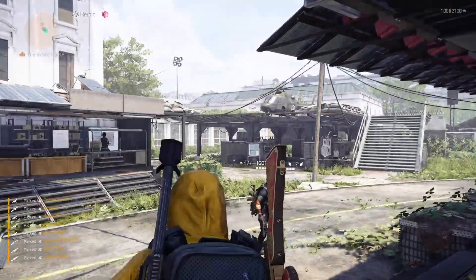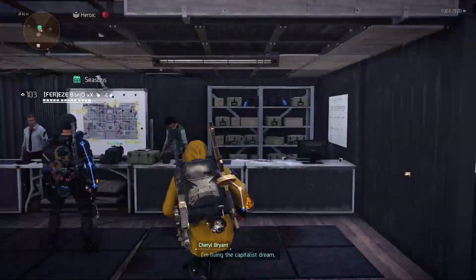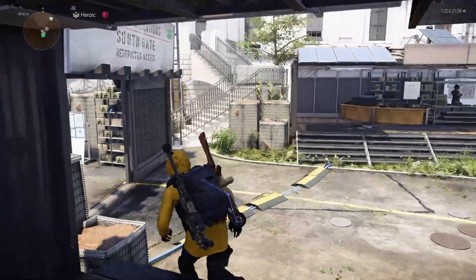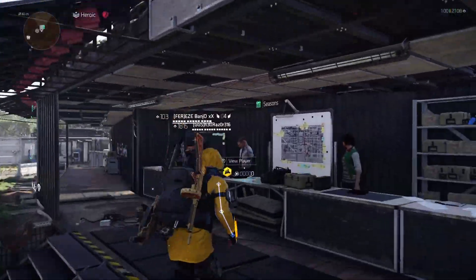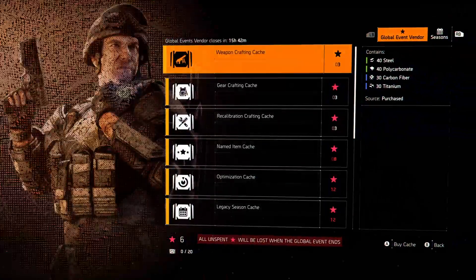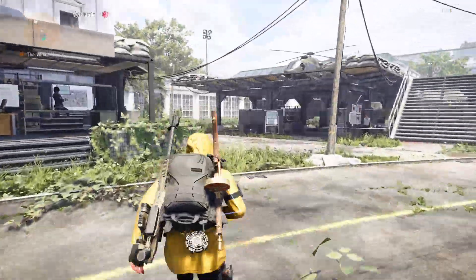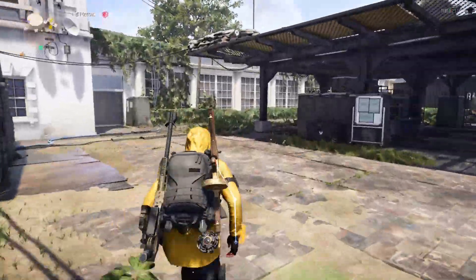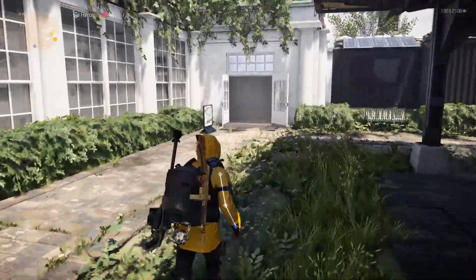Well, that's that, but we did get quite a few PvP exclusives and it wasn't that hard. All we had to do is grind a little bit of Summit, get our global event stars up, and we were good to go. Remember, go to your seasons vendor and buy the Named Item Cache — that way you can get PvP exclusive items without doing any PvP. Let's see what my XP is and then we'll check out Disciples of Doom.